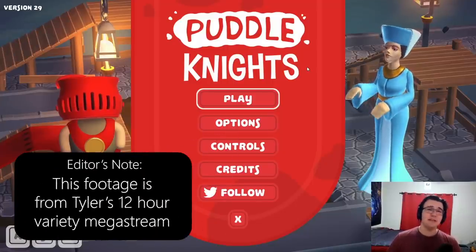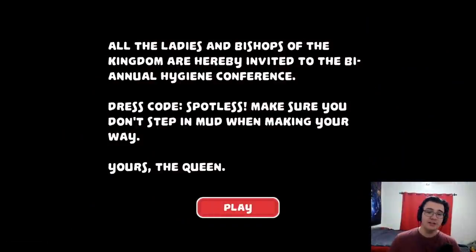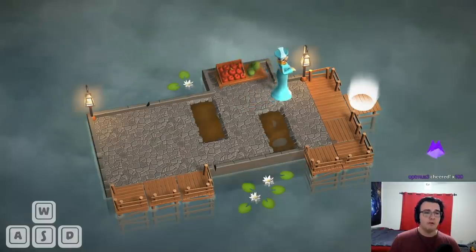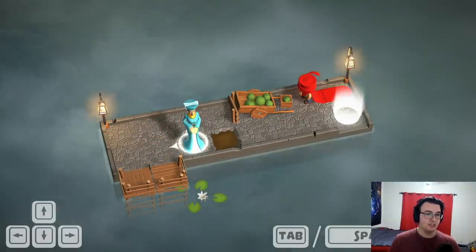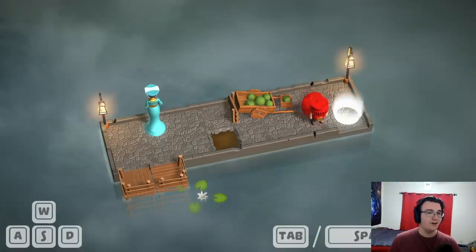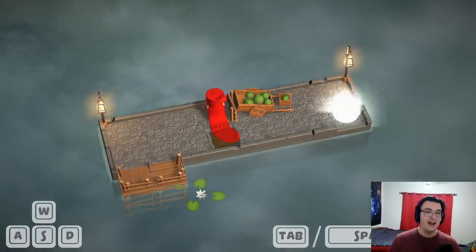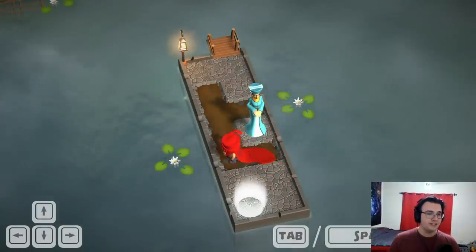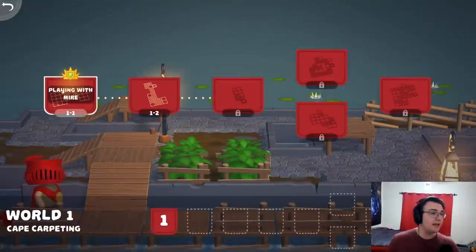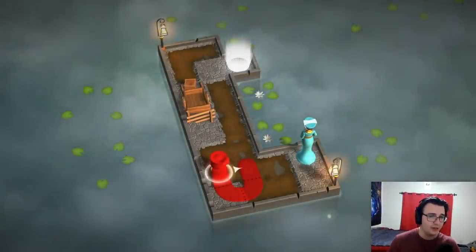Puddle Nights is like Simping Simulator if it were a puzzle game, and you'll see what I mean shortly. We have to save our queen from the mud — our knights do the dirty work, putting their capes into the mud so the queen can walk over it to the goal. Honestly, if this isn't simping, I don't know what is. It's a very interesting and well-developed puzzle game that hasn't been getting much attention, so I'm curious to see how the mechanics flesh out.